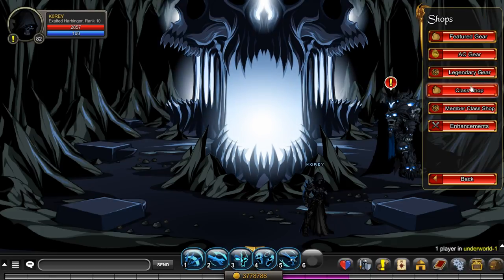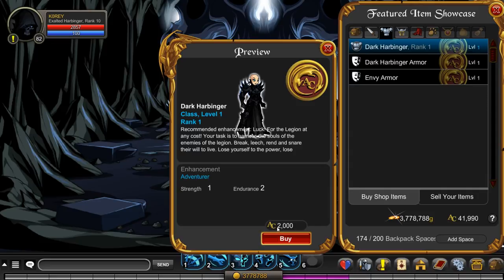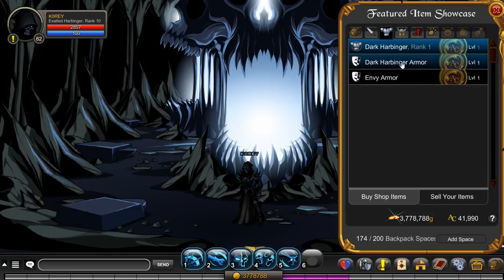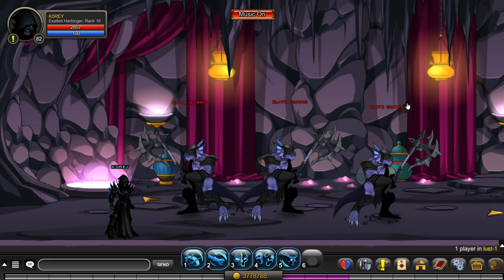That's how you get the class. You can also buy it in the shop right now for 2000 adventure coins. I wouldn't recommend that — the tokens are so much easier to get. You can buy for ACs if you really don't want to join the legion, but it's cheaper from an AC perspective to join the legion even though you do have to do a little bit of work.